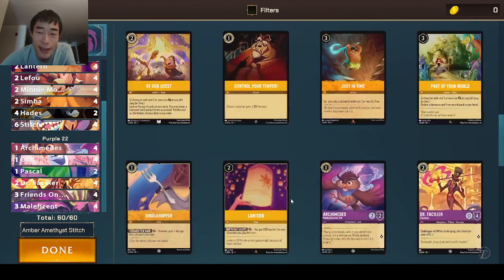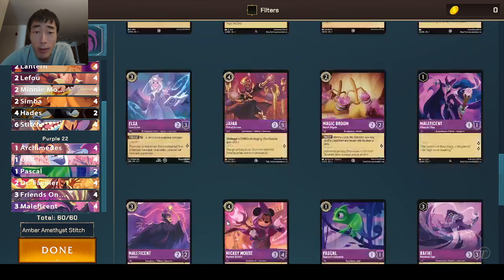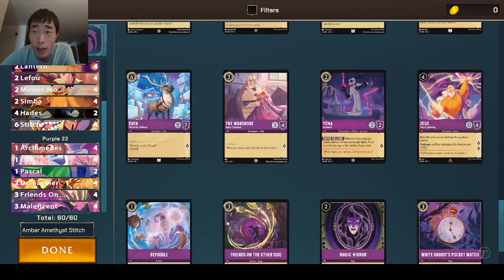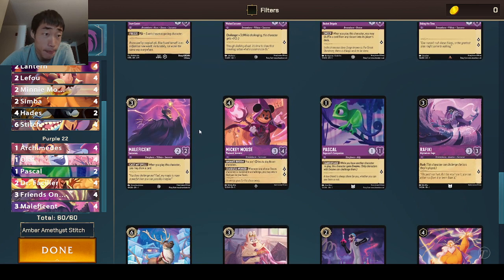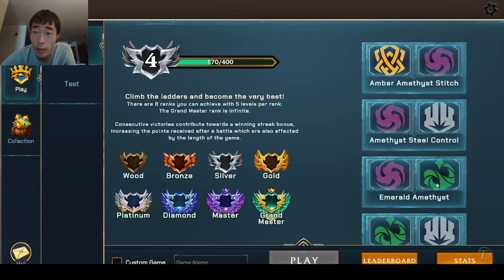And then Dr. Facilier for more health at the two drop stat line. And then the three drops are just Maleficent and Friends on the Other Side for card draw, to once again get our combo pieces working. Alright, so let's get into some gameplay this time and see how it turns out.